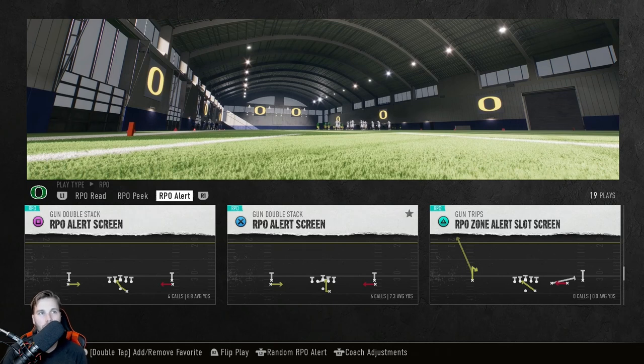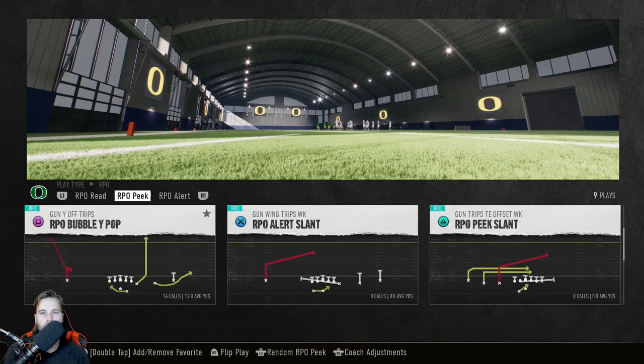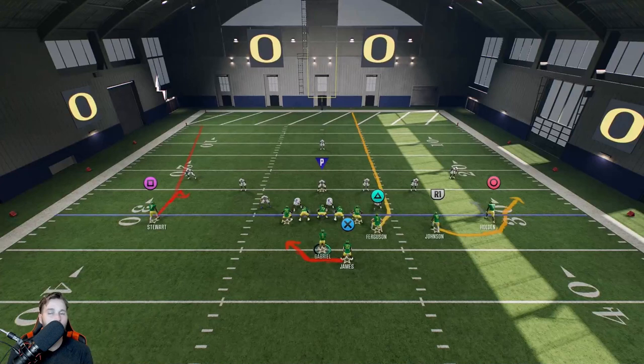You can just hit home runs and get easy first downs — the whole nine. Let me dive into a couple of these really good options and show you exactly how to read them. I'm starting with RPO Bubble Y Pop to show you why it's so versatile. I'm going to run random defensive plays so you can see a whole bunch of different looks. A lot of people are running Cover 4, and I put up a video about how to beat it — a lot of RPOs, spoiler alert.